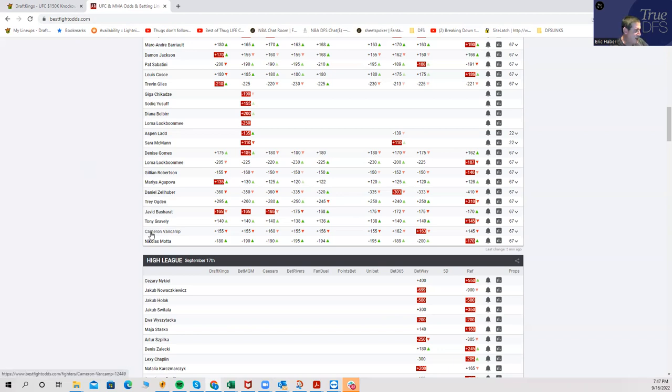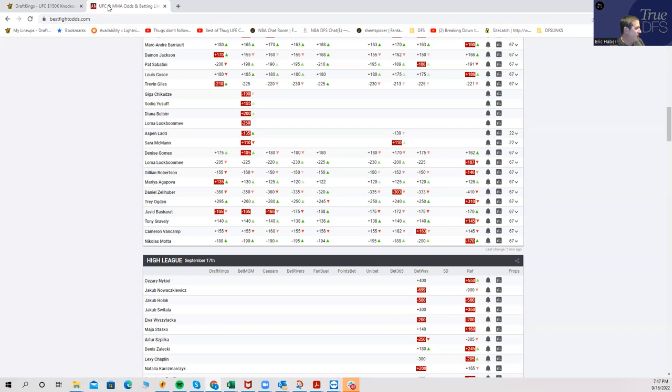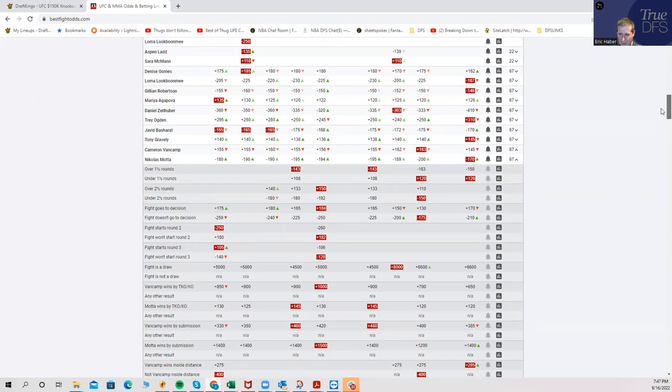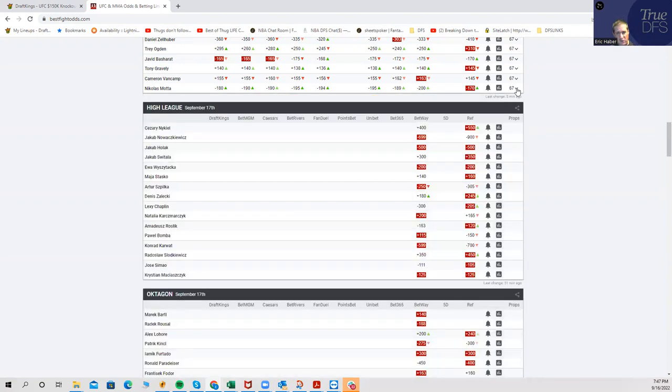The money line is such that Van Camp is already a good price without even having the finish upside. He's only a plus 160 underdog at $6,900 — that already gives him money line value. Moda at minus 180 or minus 190 at $9,300 makes him an atrocious play. Looking at the inside-the-distance lines, there's a strong ITD line of minus 250, with Moda winning ITD at about plus 120 and Van Camp winning ITD at about plus 300.